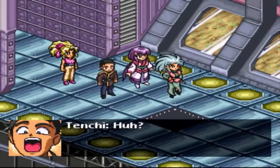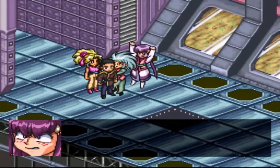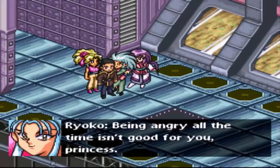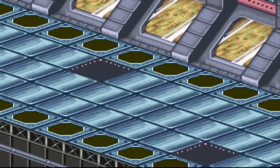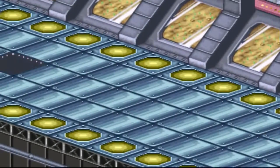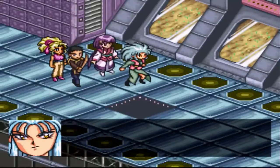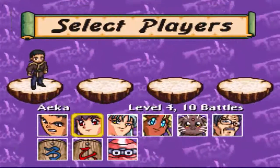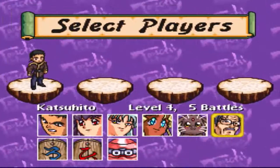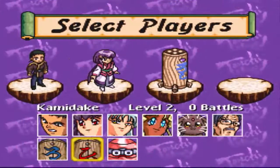So yeah, these guys are knights of the Jurayan royal family. What they do — they used to be human, now they're just like these wooden log things. And now I'm actually just gonna show a battle with them and then that'll probably be it with the bonus stuff. Now the thing about Azaka and Kamadaki is they can only move one space, but they're a little more versatile than the other robot guy. So let's show off — now we can get all 12 characters and level them up how we see fit.